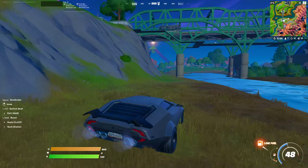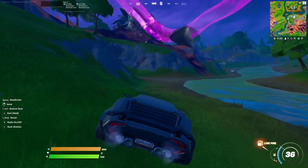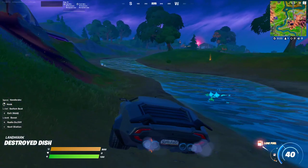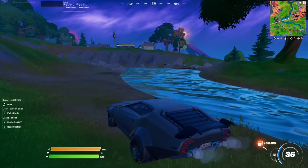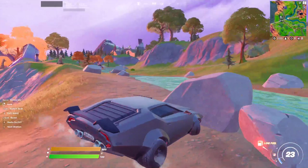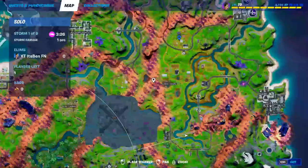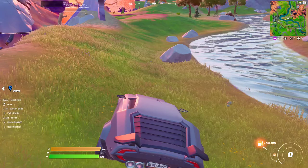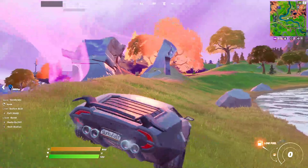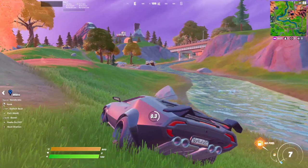You can find these in solos, duos, trios — it literally doesn't matter, any game mode. Just keep on looking and you should find them. There's normally around one per match right now, but that's going to change. As you can see we haven't found one in this game because the spawn rate isn't that great — it's just a matter of luck. The most common location is right here on the map — this is where people have found the golf carts in Fortnite. It's on the top right side of the map, and they spawn by the river.